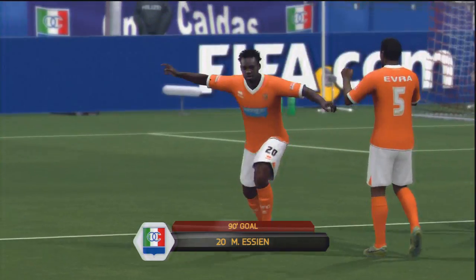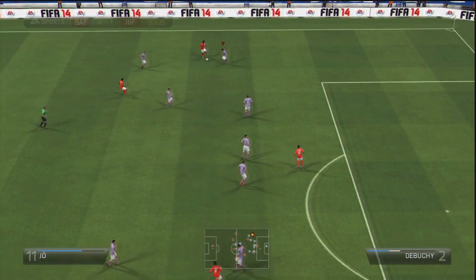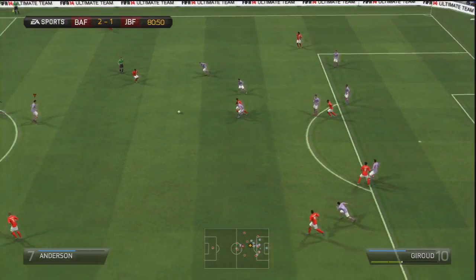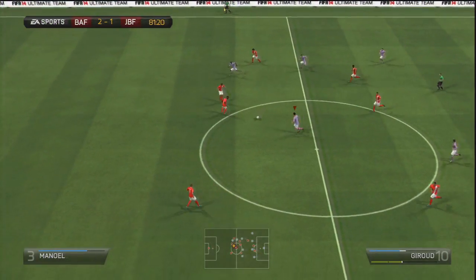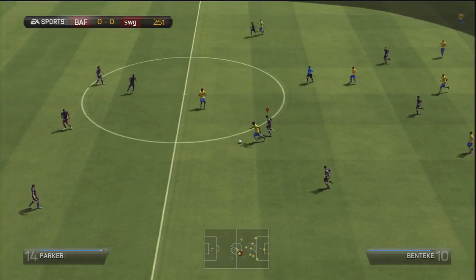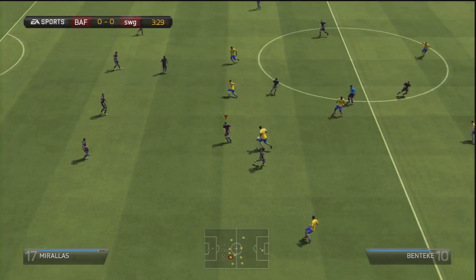This abundance of midfield players is also very important in defending against enemy counter-attacks, because whilst the formation gives you plenty of options in attack it isn't gung-ho by any stretch of the imagination. When you lose the ball, 99% of the time you're going to have at least one central defensive midfielder behind the ball to slow up your opponent's attack, enabling you to either win the ball straight back or at least slow your opponent down to get your players back into a defensive position.